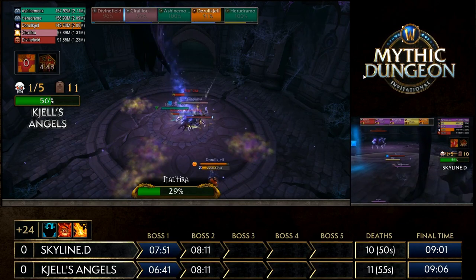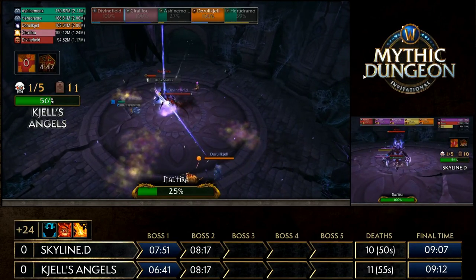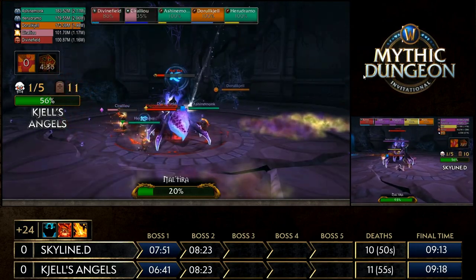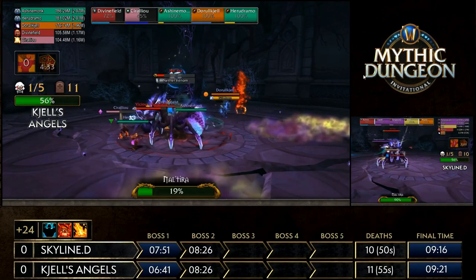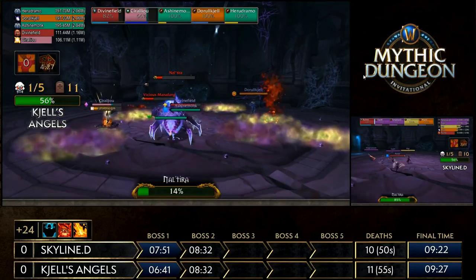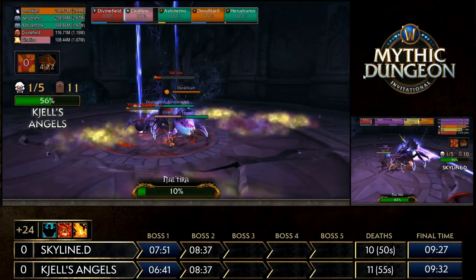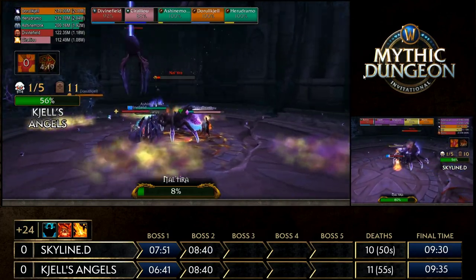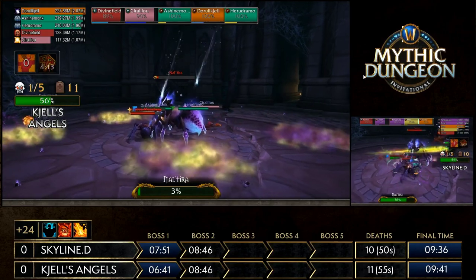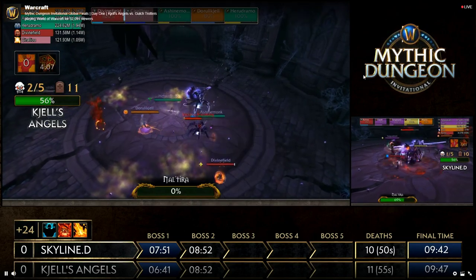Right now it's looking like smooth sailing on this boss — massive damage coming out from these monks. They really have been the key. They have free reign, they just get to DPS, they don't have to worry about not having a healer. Even getting chunked on, both of them dipping low, they have the healer to work with. This just looks so much easier than that four DPS comp. By running a Holy Paladin who can play hyper-aggressively, you're able to make up almost as much or probably even more damage than bringing a fourth DPS, while still making things safer and allowing your DPSers to not have to run defensive legendaries.